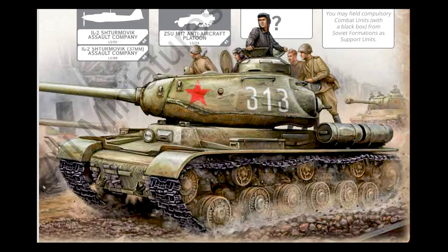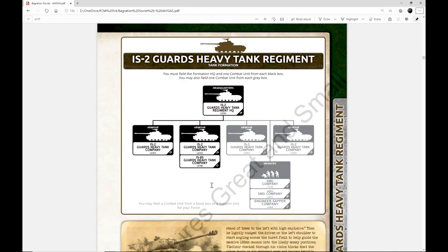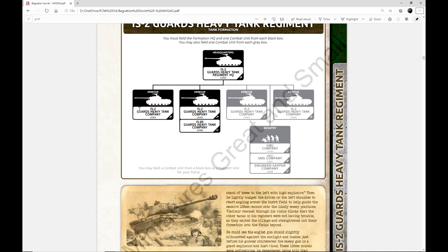The IS-2 Guards Heavy Tank Regiment is the primary way you're going to get IS-2s on the battlefield. You can take one of these core platoons — or companies in this case — and add it to almost any other formation. This is where you can add a lot of these cool iconic tanks. You have the HQ and at least one company of IS-2s as mandatory.